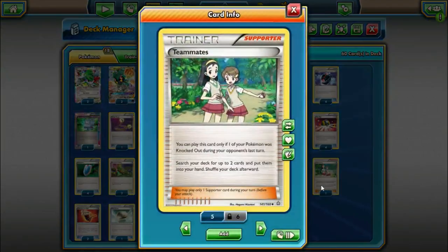We're also playing one copy of Teammates. You can only play this card if one of your Pokemon was knocked out during your opponent's last turn — search your deck for two cards and put them into your hand. Teammates has historically been a very strong card mainly in one-prize attacking decks like this Night March deck. Decks where your opponent is forced to take three, four, or five knockouts in the game — Teammates really becomes very beneficial because you can abuse it multiple times throughout a game. Just to search out any two cards is very good, especially since we play Puzzle of Time and other cards that help make combos.